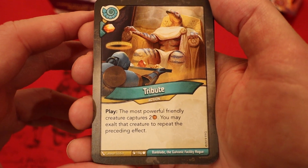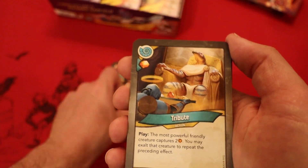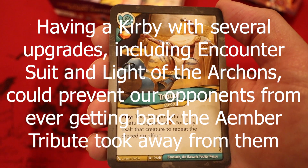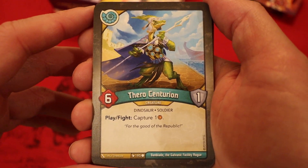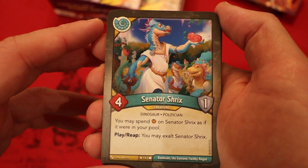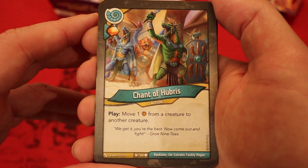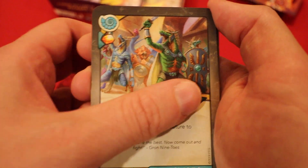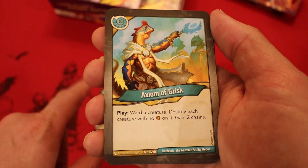Tribute — Amber whenever you play it: the most powerful friendly creature captures two amber; you may exalt that creature to repeat the preceding effect. A second Tribute! This is a really weird-looking text so far — the Dux is exalting itself, we're putting a lot of amber on our creatures and a lot of upgrades on our creatures. Theral Centurion, six power, one armor, Play Fight — capture an amber. The Golden Spiral, artifact — Action: exalt a friendly creature, ready and use that creature. Senator Shrix, four power, one armor — you may spend amber on it as if it were in your pool; Play Reap: you may exalt it. Chant of Hubris — move one amber from a creature to another creature. Axiom of Grisk — destroy each creature with no amber on it, gain two chains. That looks very solid with that Saurian package.